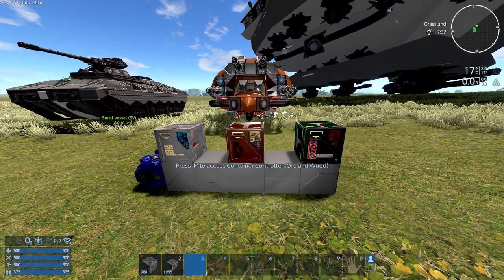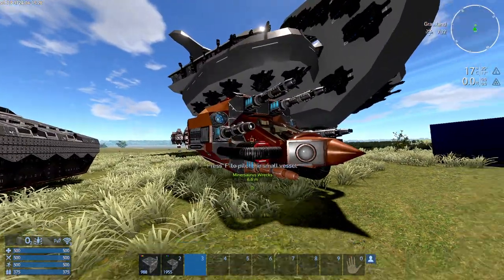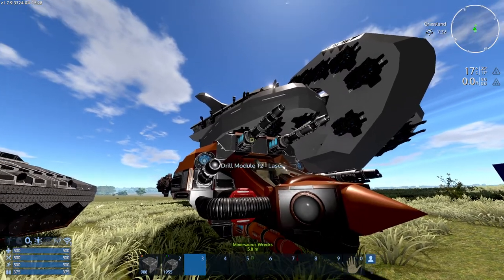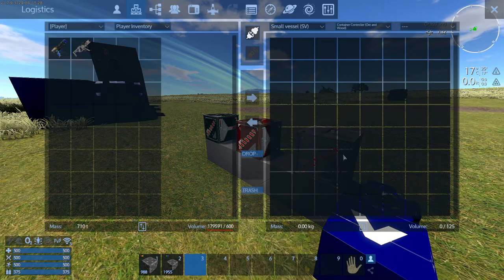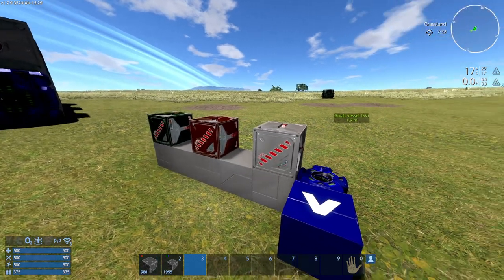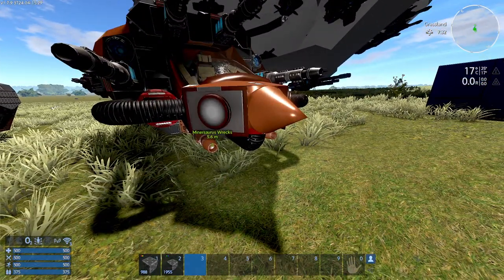So why is there a third option — the container controller for ore and wood — for a ship? It does not exist for a base because it's required to use drills or grinders that harvest trees. If you don't have this box, the drills will not have anywhere to place the contents they harvest. So if you want drills on a ship, you're going to need one of these container controllers for ore and wood. You can store everything you want inside it — tools, ammo, weapons, food — but it is required if you want to use drills or grinders for trees.